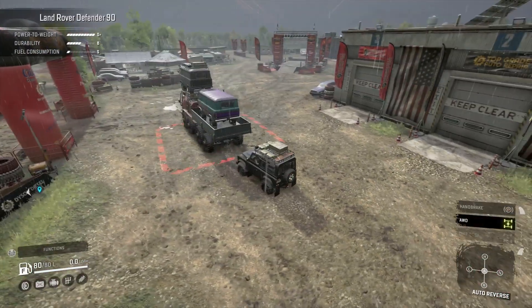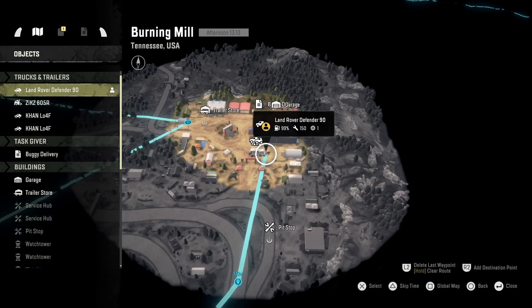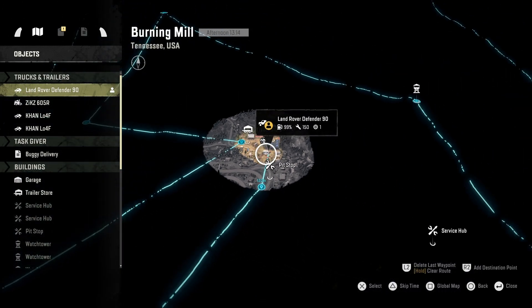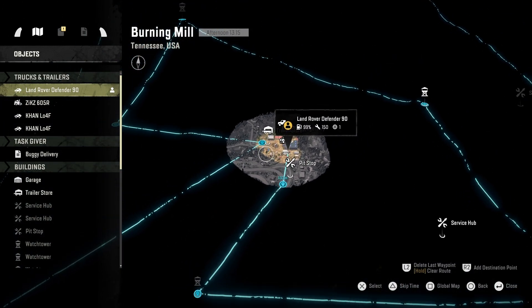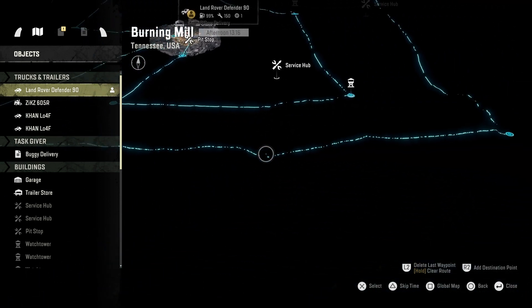I've got a Zix 605R, a double loaf. I only needed OG loaf but the other loaf is like race spec loaf, just in case. I had heard there was a race track on here somewhere, so we had a race loaf just in case, and then I had a Land Rover Defender behind me just because it was new.